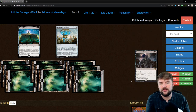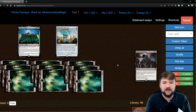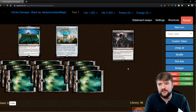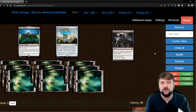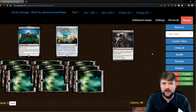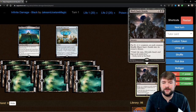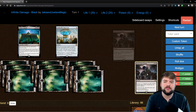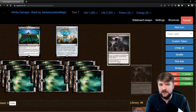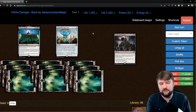We're down to just Black Sun's Zenith in our library at this time. We've cast Bolas's Citadel, Aetherflux Reservoir, and those two other spells. We've got enough life at this point to cast Black Sun's Zenith for zero, and when it resolves it's going to say shuffle Black Sun's Zenith into its owner's library. Because we're gaining life at an exponentially higher rate every single time we cast another spell, Black Sun's Zenith is back on top of our library — we can cast it with Bolas's Citadel by paying two life. It gives us another storm trigger so Aetherflux Reservoir gains us more life. Black Sun's Zenith goes back to the top of the library and we repeat that an infinite amount of times, gaining an infinite amount of life, then we use Aetherflux Reservoir to pay 50 life per player, deal 50 damage to each opponent, and we win the game.